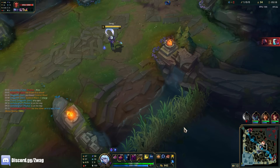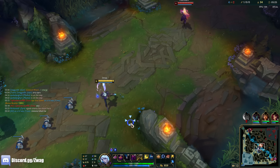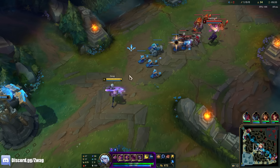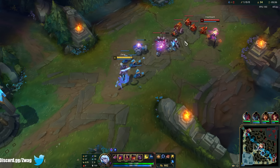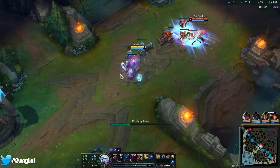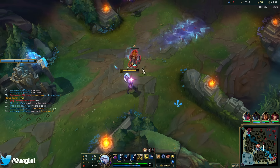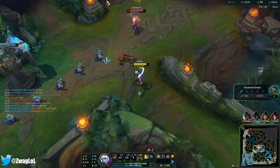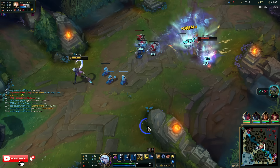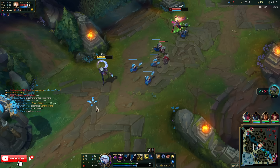Jungler's bot side and I have my R. I think the Q goes a little bit further, the W is kind of the shortest. The E is nice with Comet because it'll hit whatever it pulls in — and it killed all the minions there.